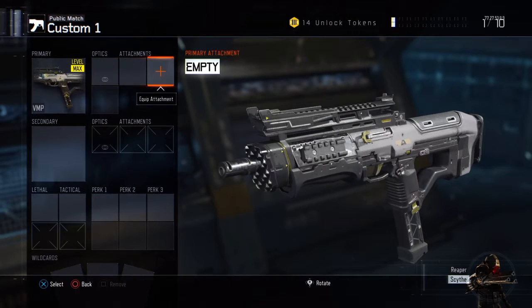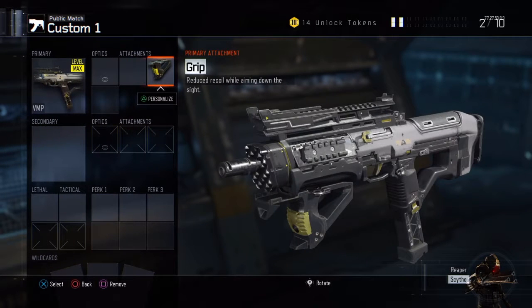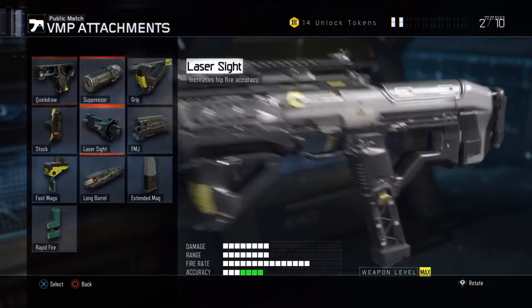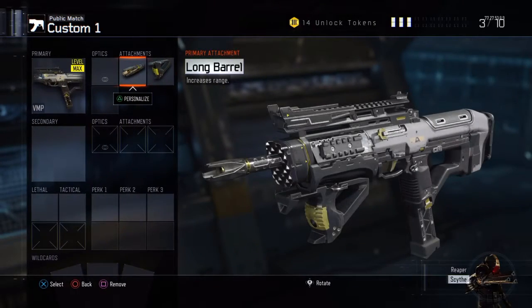Let's get an attachment. First we're going to put grip on. I like grip on my class because it helps the recoil a lot, and I mean a lot. If you like using the VMP without grip, it's just pretty bad.